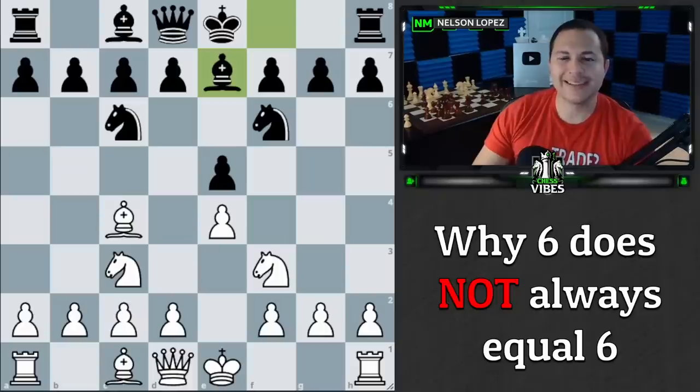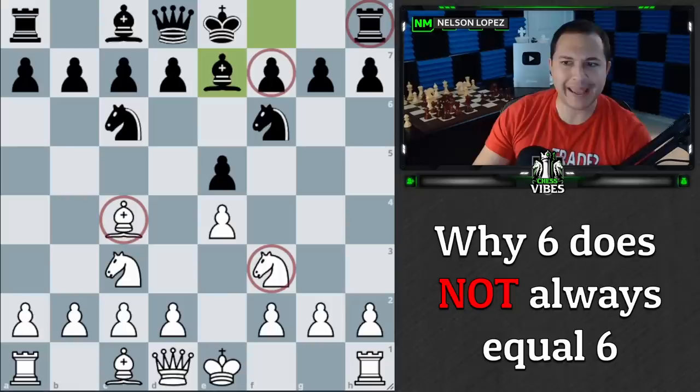Hey guys, today we're going to be talking about trading a knight and a bishop for a rook and a pawn. If you do the math, it's six points for six points — it should be an even trade, but in reality that's not the case. There are a couple of really important considerations you need to keep in mind when deciding to make this trade one way or the other. Let's jump right in.